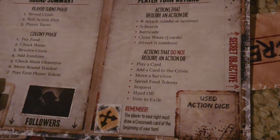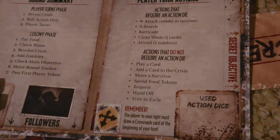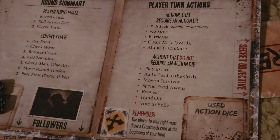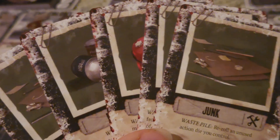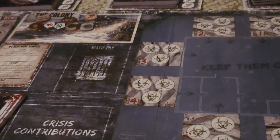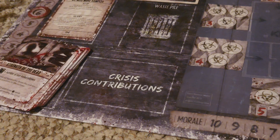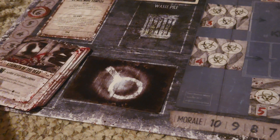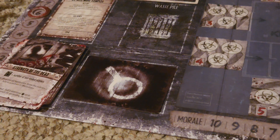Other actions that do not require action dice include playing a card, adding a card to the crisis, spending food tokens, making a request, handoff, or voting to exile. When it comes to playing cards, you have the ability to use the abilities of any starting items or things you acquire over the game and play them directly to the waste pile slot. You can also add a card to the crisis — for as many cards as you have in your hand, you can select whichever ones you wish and place them face down in the crisis contribution to either match the symbol, or if you're a traitor, you can sabotage by placing the wrong symbol.